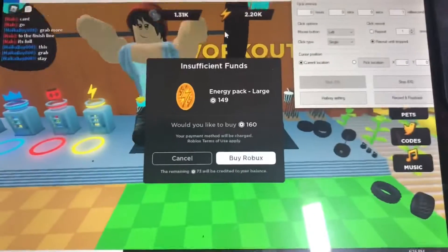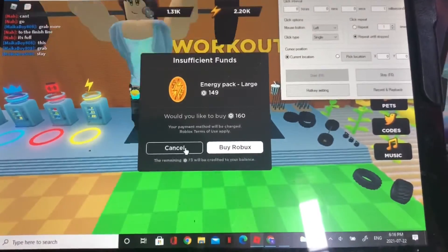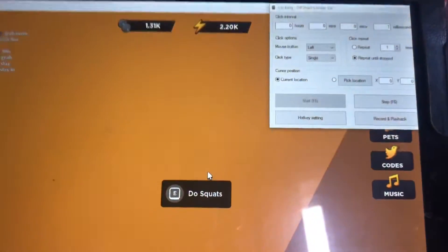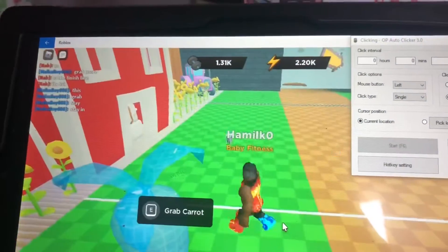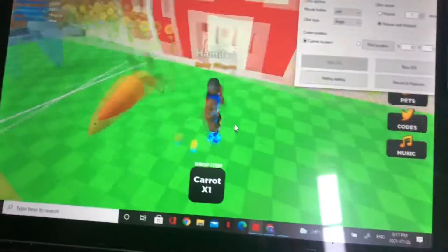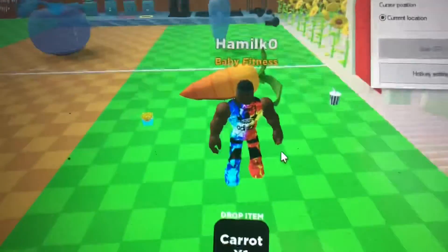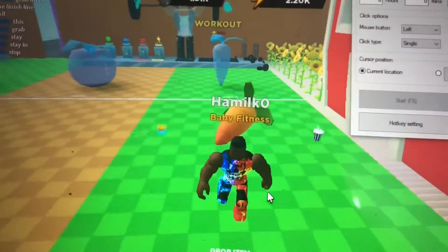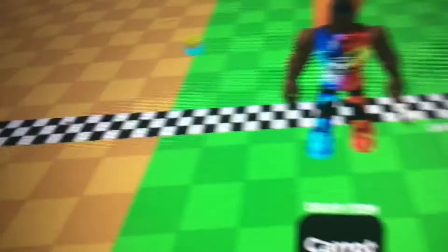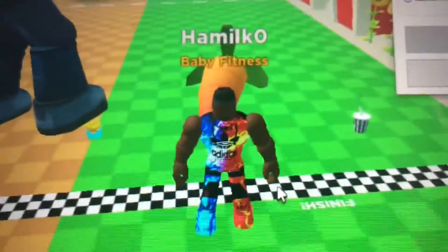Right now you can see I'm playing it, and I did not use any game passes. My level is Baby Fitness. You can see that I'm pulling this carrot right there, and my goal is to make it to the finish line. See the finish line? That long strip - that's the finish line.